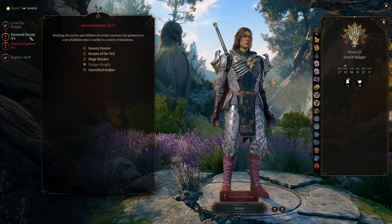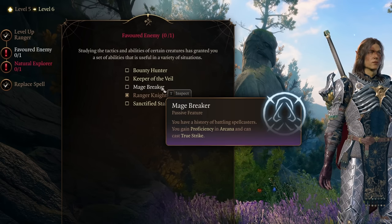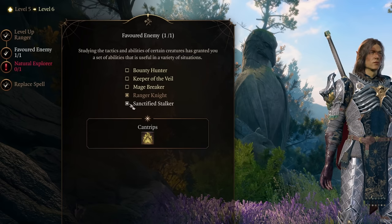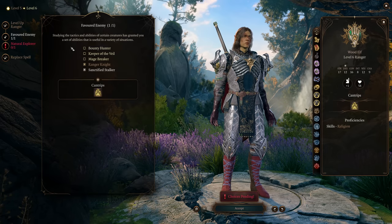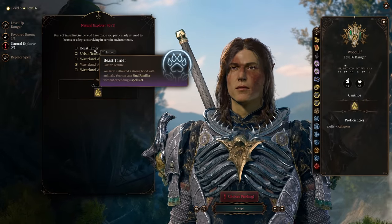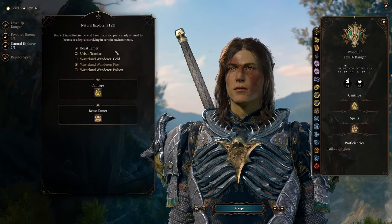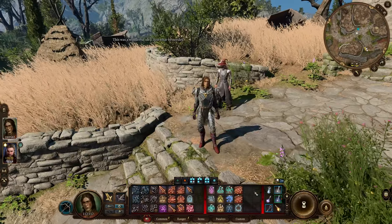It's also worthy to mention that with any high strength build, throwing weapons that have the thrown property, such as spears and hand axes, can be great if you can't reach an opponent. This also works with Extra Attack, meaning you can throw two weapons. At level six, you get to choose another favored enemy — your choice here doesn't really matter combat-wise, so take whatever offers a non-combat skill proficiency you're interested in. For Natural Explorer, this is where I recommend embracing your ranger-ness and taking Beast Tamer, which gives you the Find Familiar spell that you can cast once per short rest without expending a spell slot.